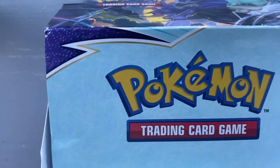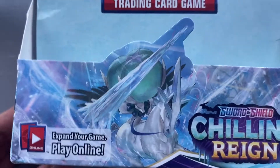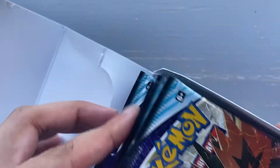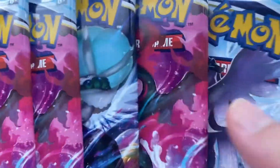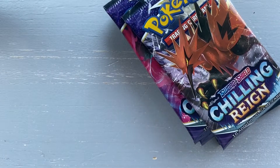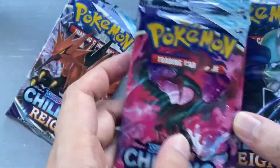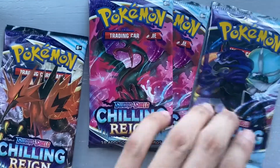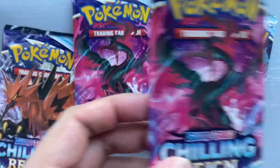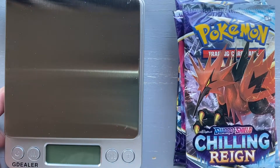Hey everyone, welcome to another episode of the booster box opening for Chilling Reign. I'm gonna get six more packs and open these up. We have six packs here: two Moltres, one Darkrider, three Moltres, and Articuno. Let's measure out our packs.